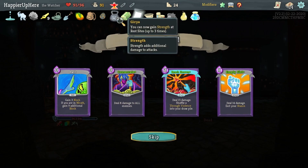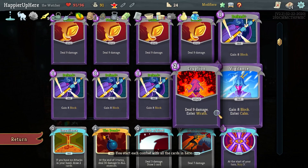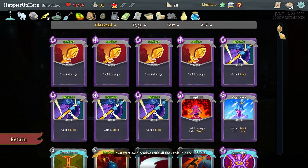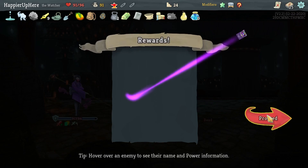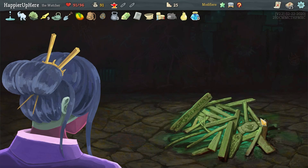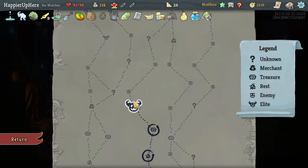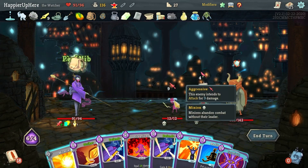Let's gain the last point of Strength. Got Dream Catcher — when you rest you may add a card into your deck — unfortunately pretty useless with Coffee Dripper. Gremlin Leader — I kind of want to enter Wrath but I do have double damage so it's a bit of a waste. Let's do Eruption, Strike, then Worship and Meditate the Worship.